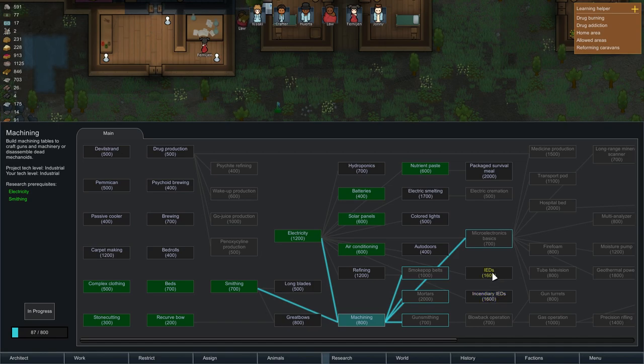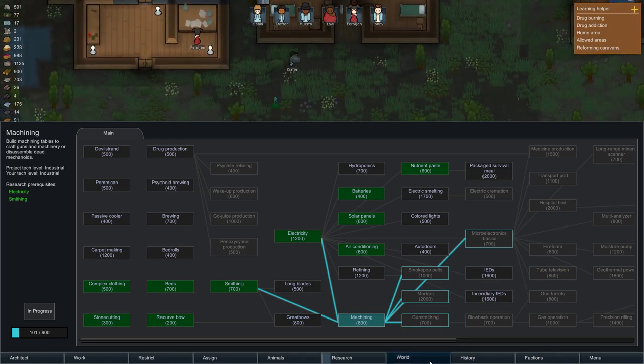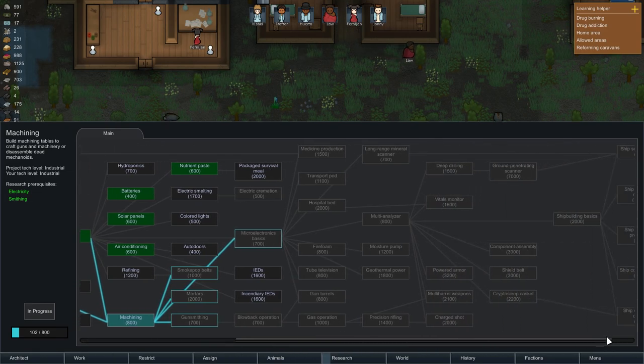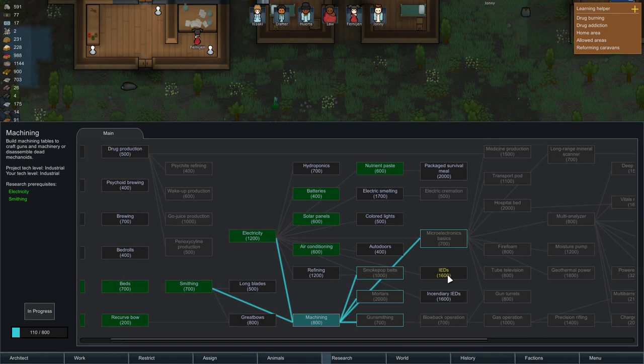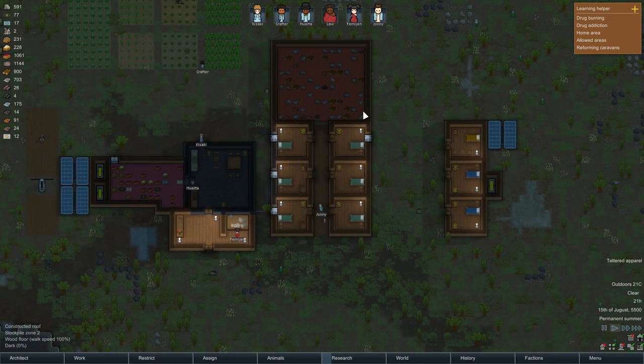IEDs - incendiary IEDs. This might be the turrets but I'm not sure, this is motors. But maybe - it goes from air conditioning though, I'm not sure. We'll have to see once we get up there. I'll probably research powered armor as well eventually. I think gunsmithing, motors, and then IEDs will be a good path to go.